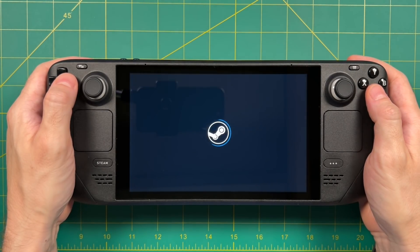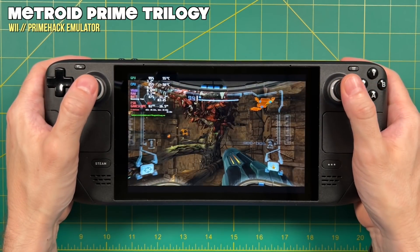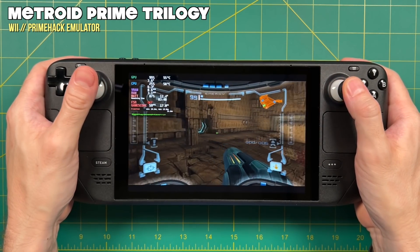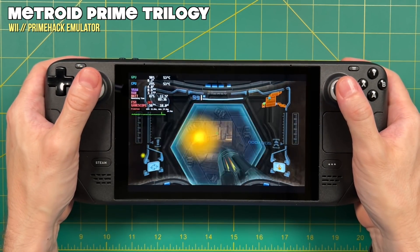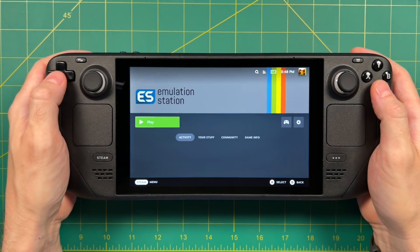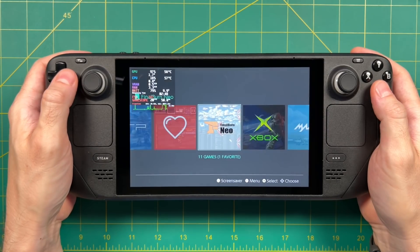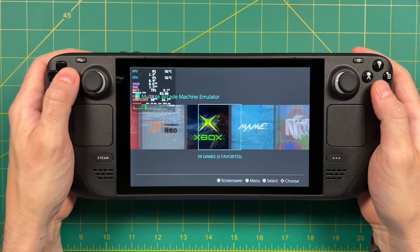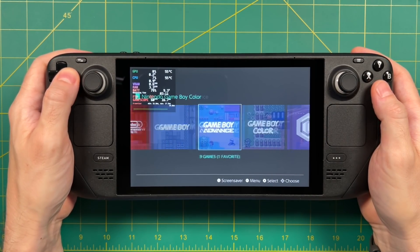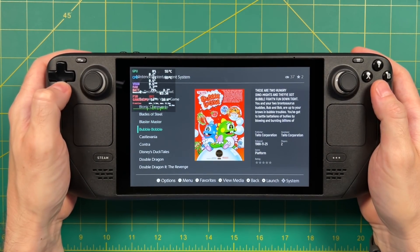For the most part I have each of these emulated games set up as an individual Steam game. I'll boot it up like any other PC game and just like that I'm playing PrimeHack, which is a Dolphin fork of Metroid Prime that allows for dual analog controls. All of my emulated games are still available — they're just not front and center. Most of these are hidden behind Emulation Station, which is a really handy tool for your emulation library. If you've ever used something like Raspberry Pi or one of those retro handhelds, you're going to be familiar with this.